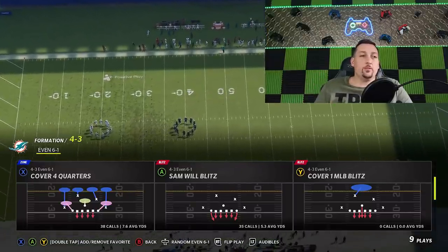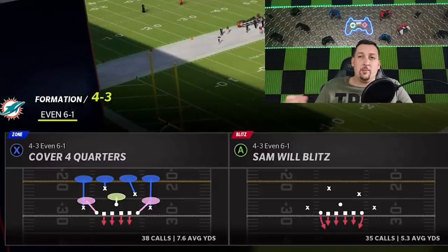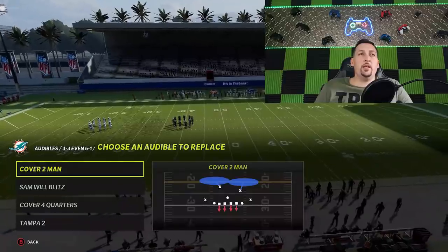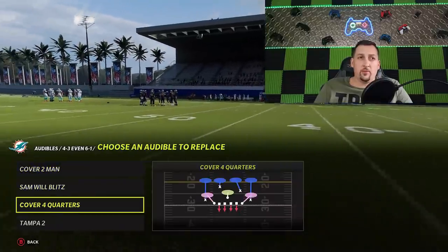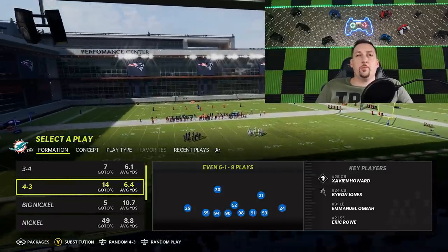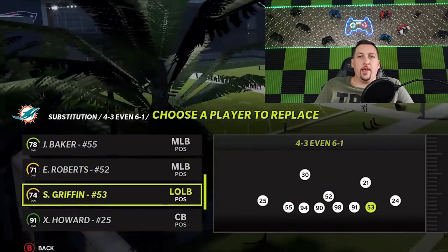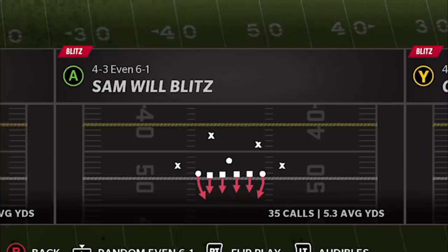There are two plays I like to use in this formation. The Sam Will Blitz — called 35 times, averaging 5.3 yards allowed per play — is an amazing allowance, especially because this defense gets me a lot of turnovers. You don't necessarily have to stuff them every time, but getting sacks and turnovers will get you stops. Then there's the cover four quarters — I don't use one play more than the other. These two are meant to rotate in and out because they look the same, which confuses your opponent. Make sure before you pick the play you hit Y/triangle and substitute your fastest linebackers at the outside edge spots.